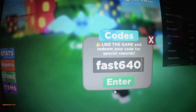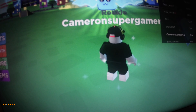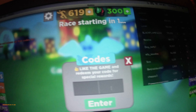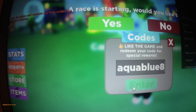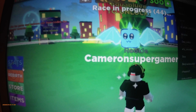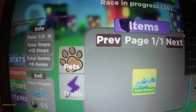You guys like playing this game, you do it too. The second code here is AquaBlue8. You ready? That gives us — you see the awkward dragon pass. Okay, so this game might be fun.